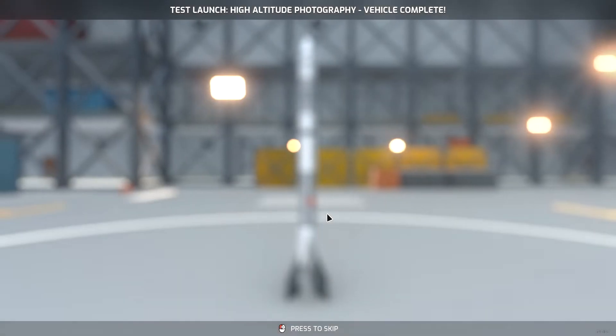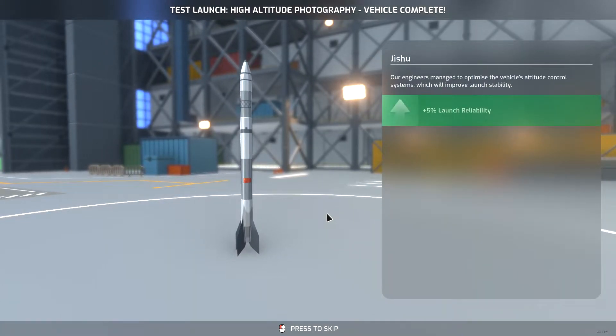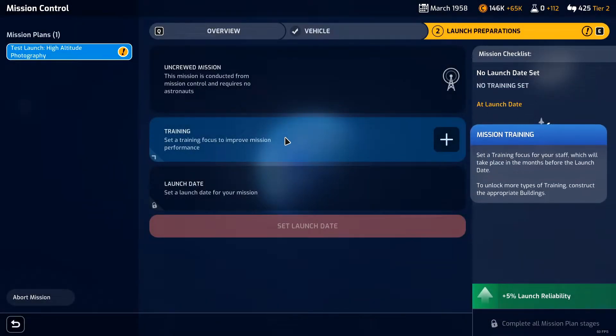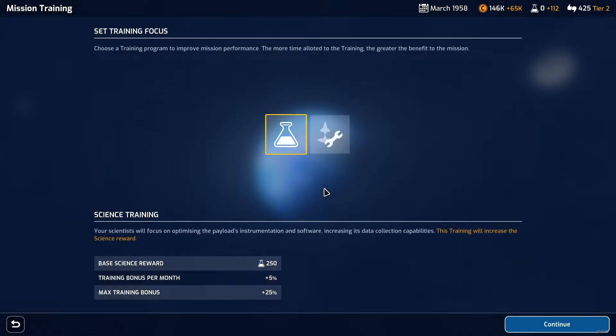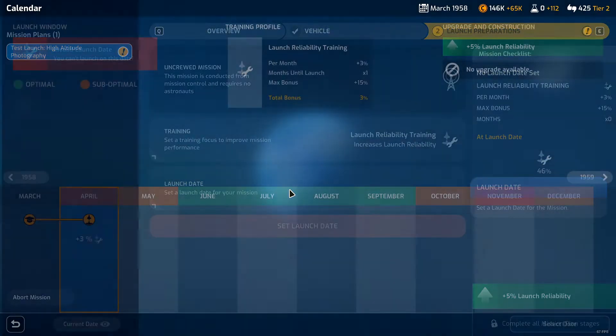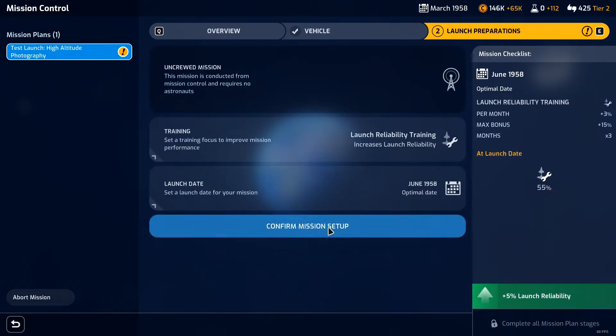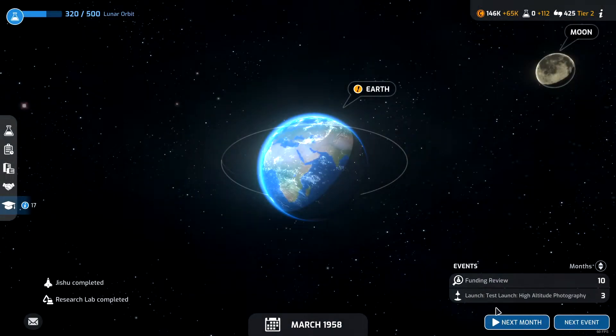Now we can start doing training every mission, which is excellent. Jishu launch reliability increased - still 46%, that's awful. We could set training to increase our science reward by 5% or increase our launch reliability by 3% per month. Let's do that. If we set to June we'll get an increase of 9% and get out of these horrible months. Sounds good to me.